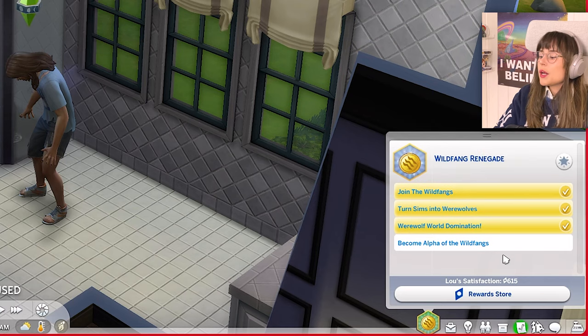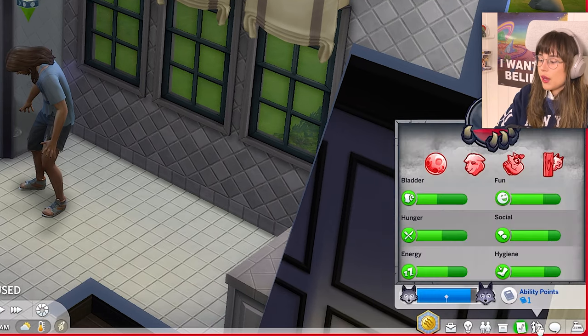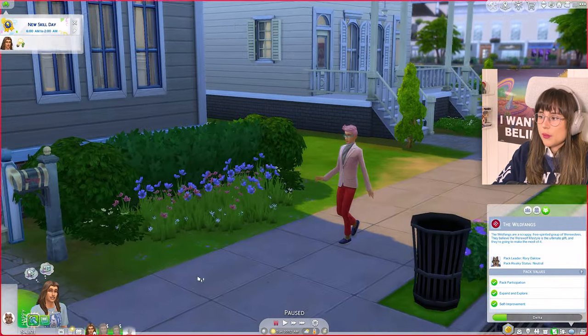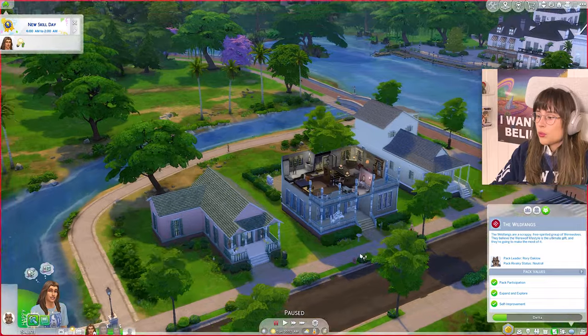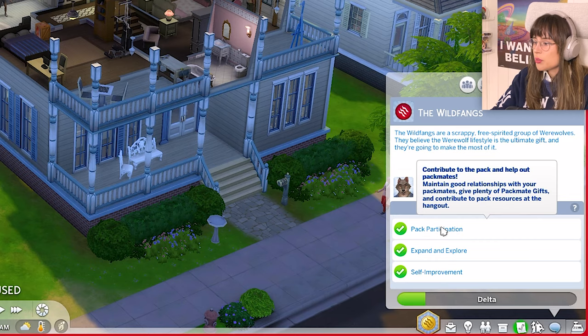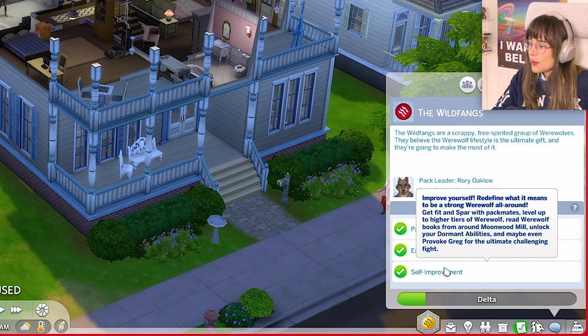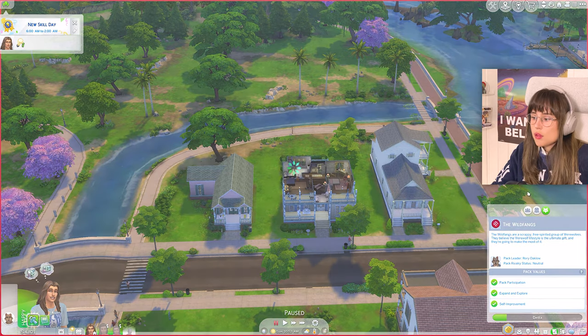I guess that means we can work on becoming an alpha of the wild fangs. We're a delta right now - that seems like a lot of work. To get up in the ranks: contribute to your pack, maintain good relationships with packmates, give plenty of packmate gifts, contribute to pack resources at the hangout, explore the underground, mark territory, meet non-werewolf sims with something different about them, get fit and spar with packmates, read werewolf books, and maybe provoke Greg. Back to Moonwood Mills we go.